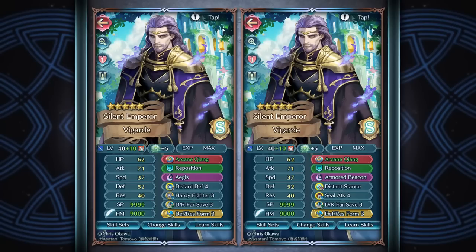You may want to consider whether you want to run Armored Beacon over Hardy Fighter. Running Hardy Fighter means you're more than likely there just to soak damage for all of your allies, and your damage output isn't going to be that great anyway since you're giving up your special and B slot for defensive properties. With Armored Beacon you are able to deal more damage, and depending on the unit you may also have a free B slot for any fighter skill or seal.